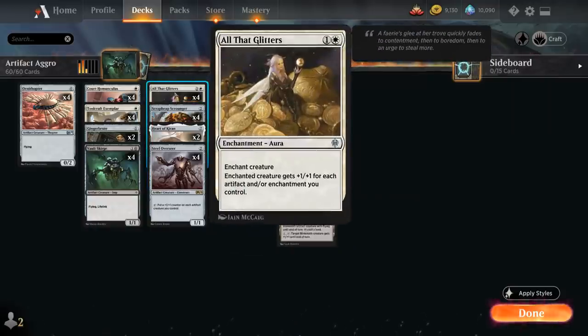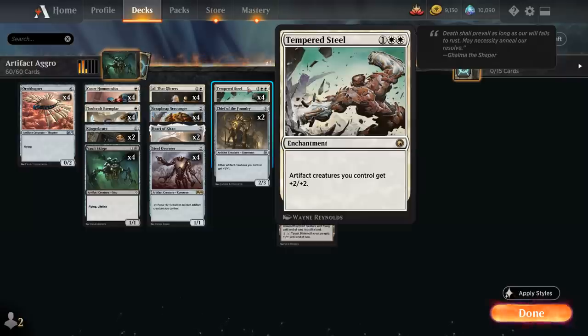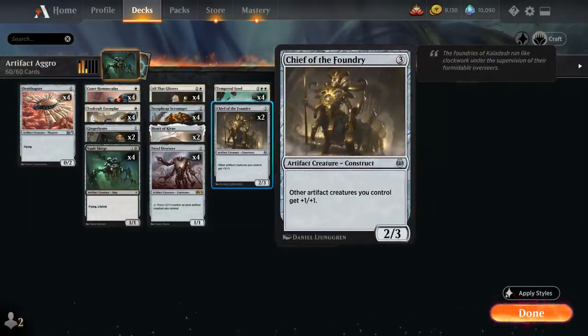We have the full playset of All That Glitters — definitely an all-in card that can open us up to a 2-for-1 if the opponent has removal, but it helps us close games quickly, making it an important tool against faster combo decks. At three mana we have the full playset of Tempered Steel, as well as two copies of Chief of the Foundry from Kaladesh Remastered, giving other artifact creatures we control plus one plus one — another nice anthem effect for the deck.